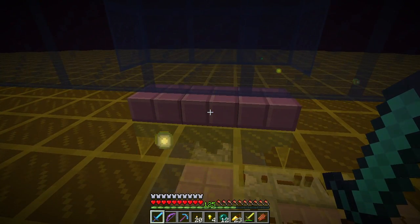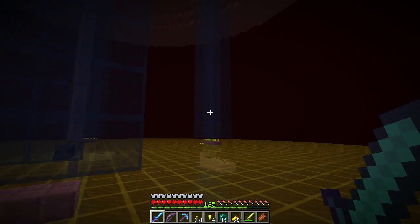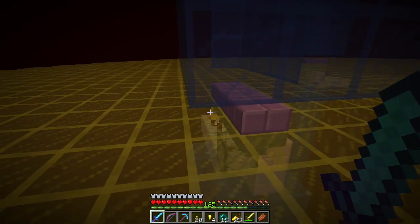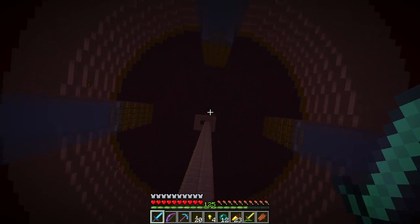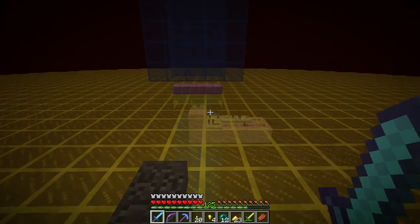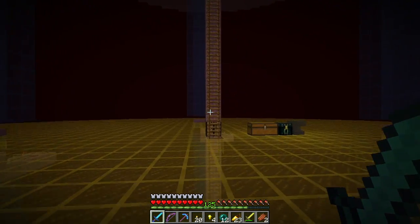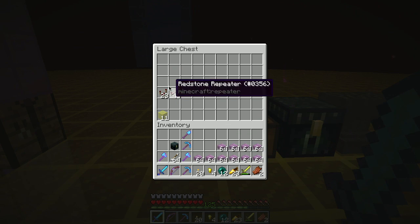Very excited about this. Been procrastinating building this. Obviously there's still the step of bouncing the experience orbs up, and I have to play around with methods of doing that, but it should be pretty straightforward - put some pistons back here that occasionally trigger and push the slimes along ice, and then when they get in towards the center, have more pistons pushing them up, bouncing them up. Right now it's not that big of a deal - if you have to wander down a little bit to pick up the experience orbs every few minutes, it's not that big of a deal. But when we get that working, there'll be a fully AFKable gold and XP farm, which is pretty awesome.